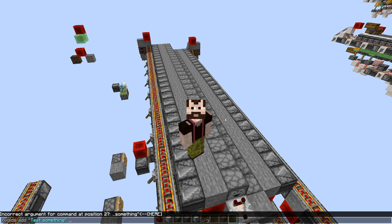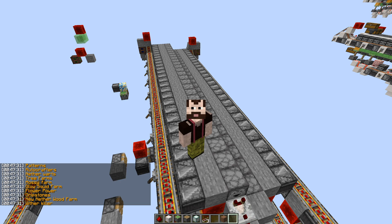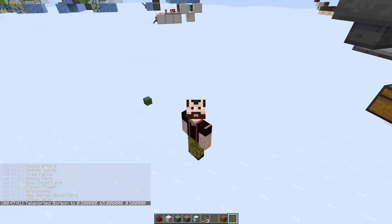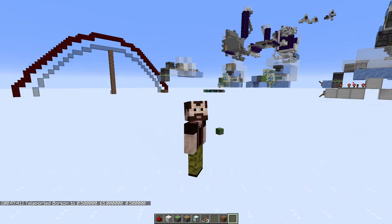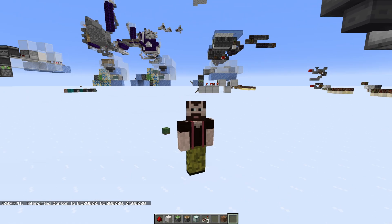But you can also add 'swamp' here and it will create the world in a swamp biome. If you want to find your world, you type 'voids list' and that gives you a list of all the dimensions you've created, and you can just click on it to teleport to them. Of course, I created a mess dimension — this is miscellaneous, and there is a complete mess here.